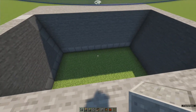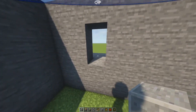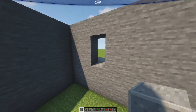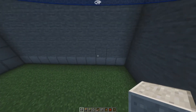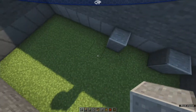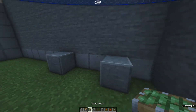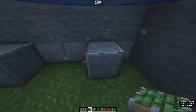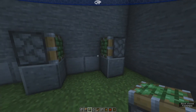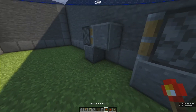The first thing you need to do is figure out where your hole needs to be. This is where I need my entrance to be. We need to be one out and one out here — there are two blocks there. Then we need to place a sticky piston there and a sticky piston there.